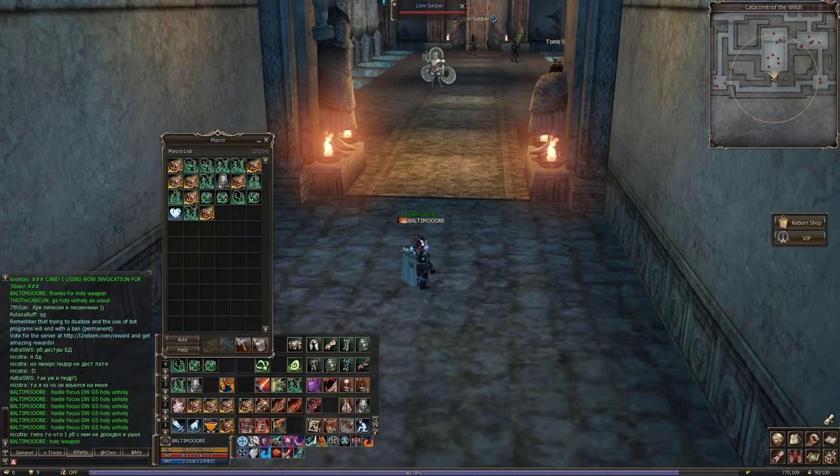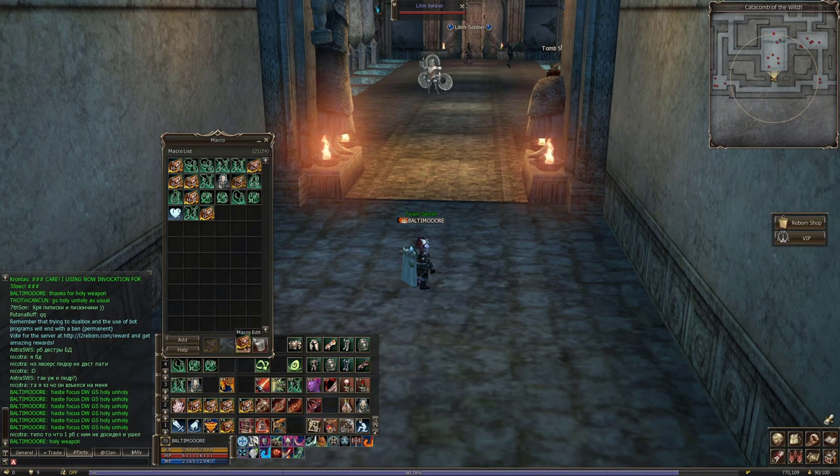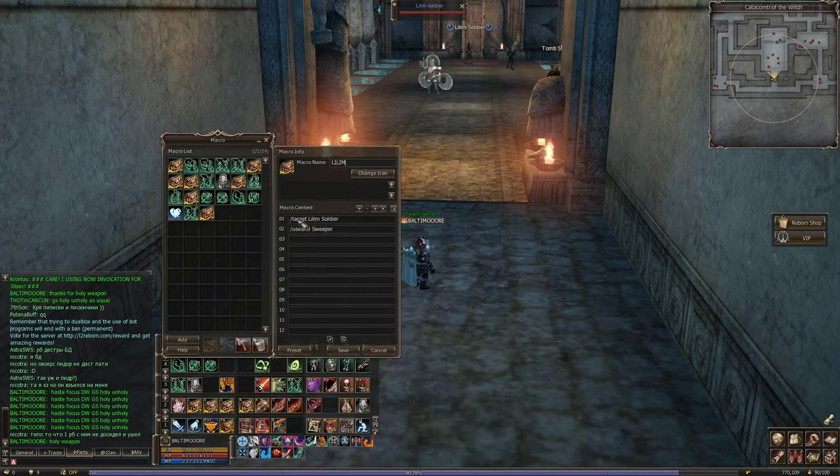First: Lilims — here they are. How does the macro look? Two lines, nothing more. First line: slash target Lilim Soldier — that's the name of the mob. Second line: use skill sweeper. That's it — one mob, one macro for one mob.